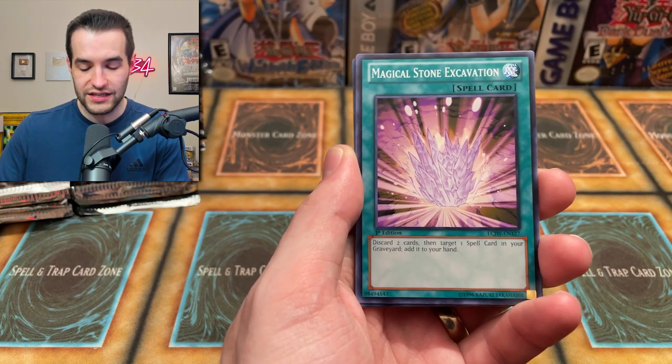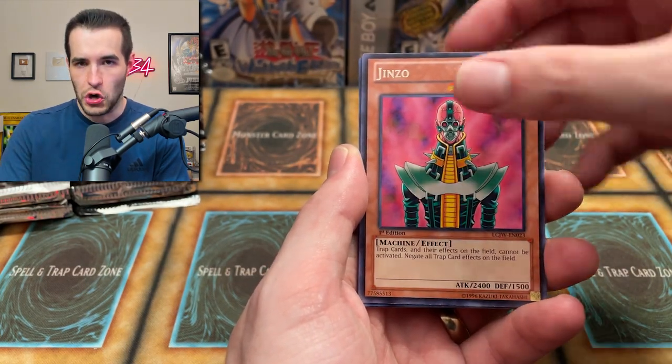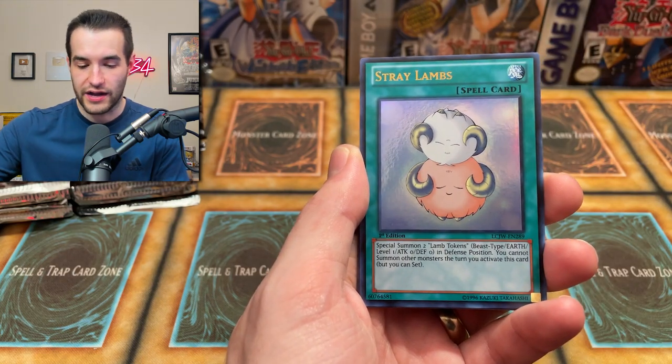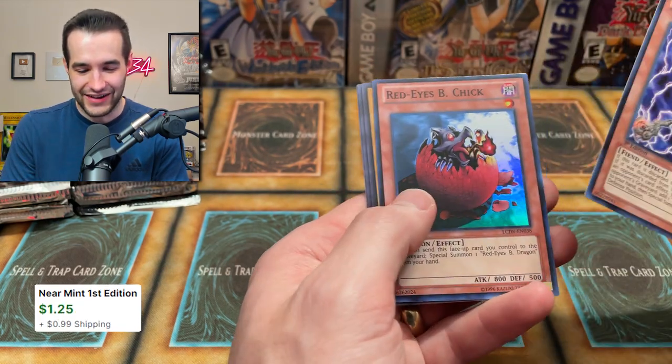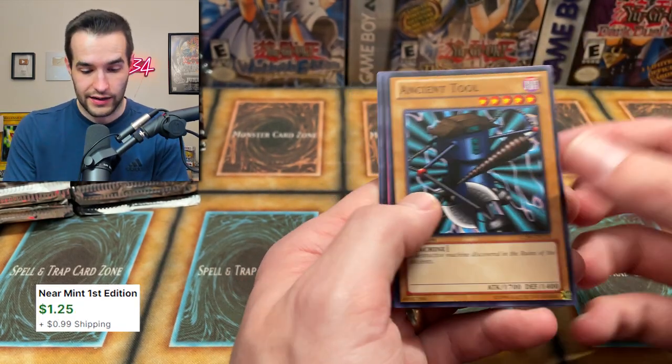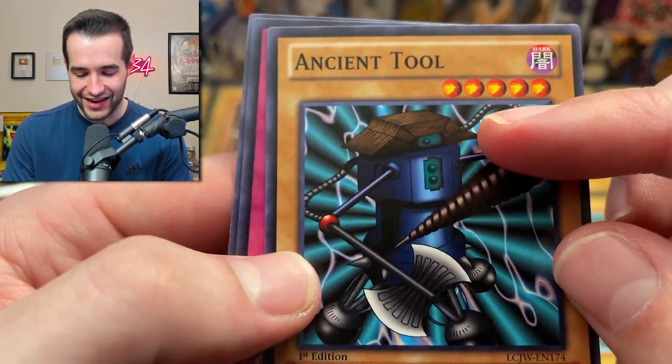Lava Battle Garden. We've got the magic — this is coming out in the next OTS pack, which is weird. Magical Stone Excavation. Legend Zoo. And Stray Lambs — that's not very good. And Snow, Unlight of Dark World with Red Eyes Beach Check. There's a new super rare, we'll take that at least. Ancient Tool — what a tool, man. Look at that haircut. What a tool.